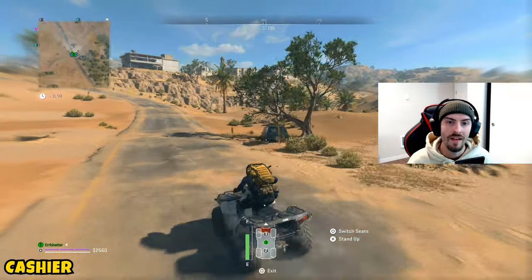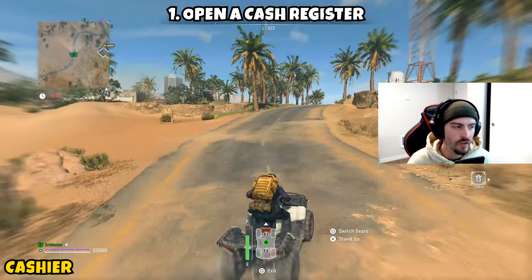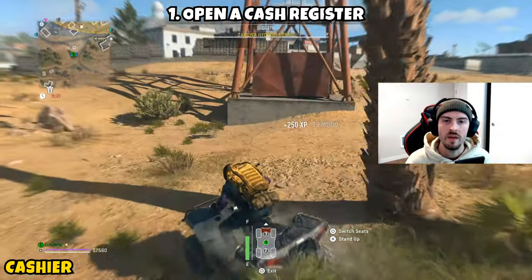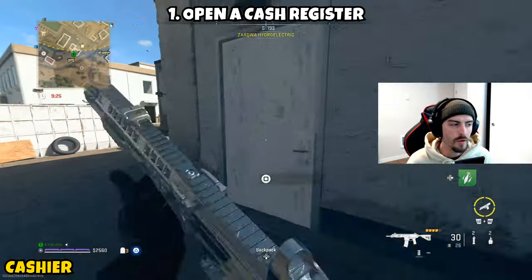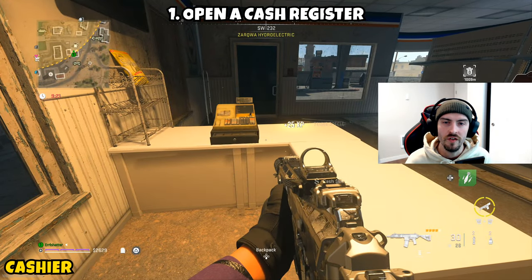Next up we have 'Cashier' — also going to be three parts. Part one is asking you to open a cash register. This one's going to be more difficult if you're on a certain side of the map as there are just fewer cash registers available. However, I found it pretty easy to just wander into a gas station as those are all around the map. Some of them won't have a register, but most of them do.